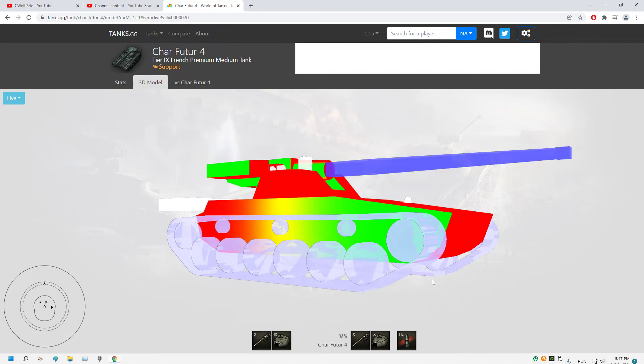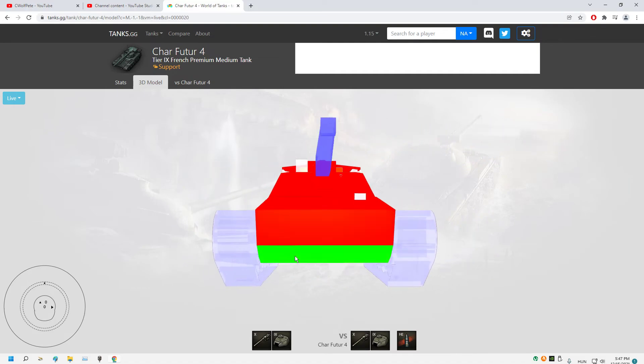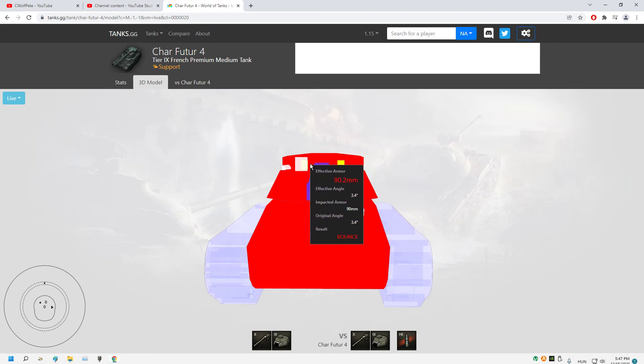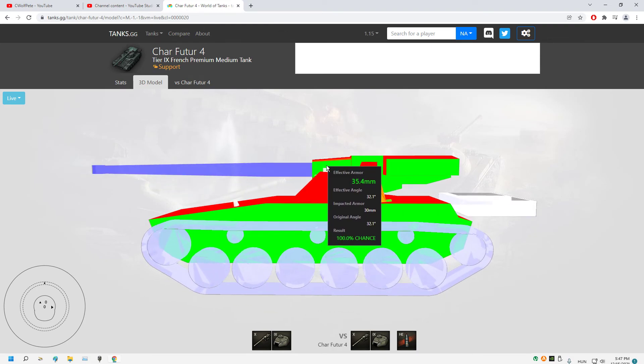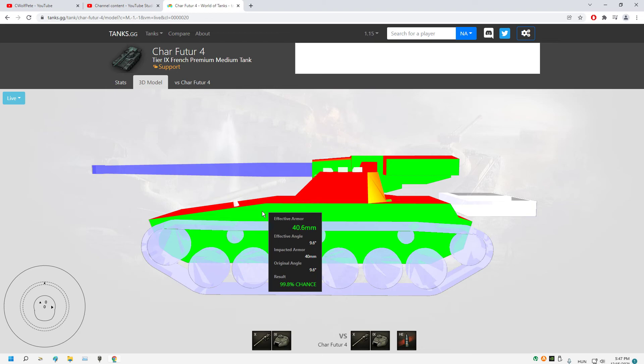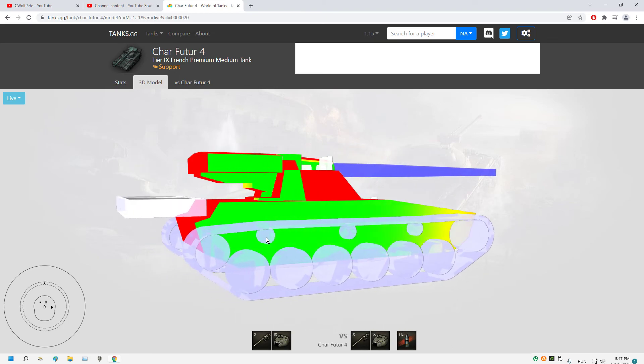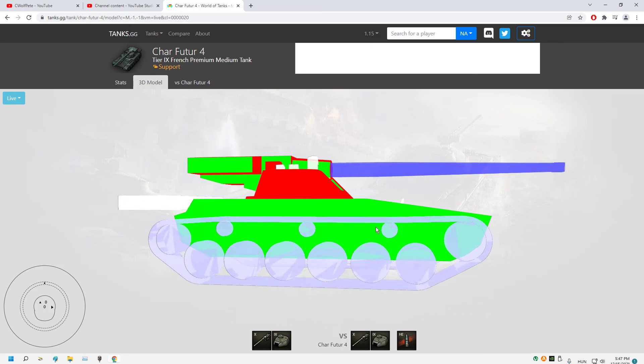With HE loaded we have 53 millimeters of penetration. So the lower plate is penetrable with HE. The turret front is not, but from the side with HE it is penetrable — and obviously the rear side as well. Keep this in mind.